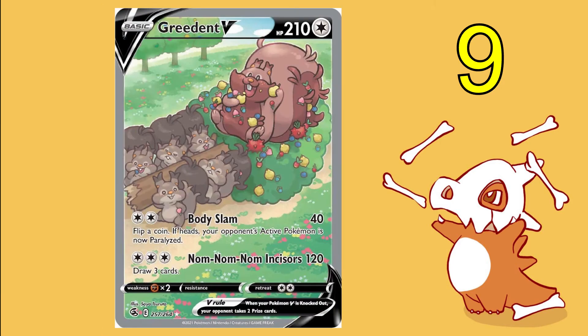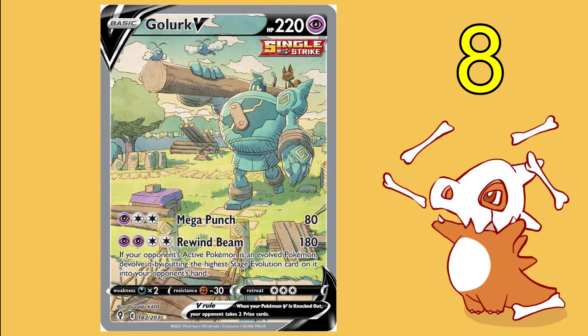Next up at number nine, and it really pains me to put this fella here, is Greedent V from Fusion Strike. I actually personally really love this card — I think it's bloody hilarious. He's got all these little minions dragging him around, he's just sitting there scoffing up food, and he even has a move named Nom Nom Nom Incisors. From a hilarity point of view it's right up the top, but the problem is it's just such a crap Pokémon — he's just a fat squirrel. It's only let down because of the Pokémon they chose to put in the artwork.